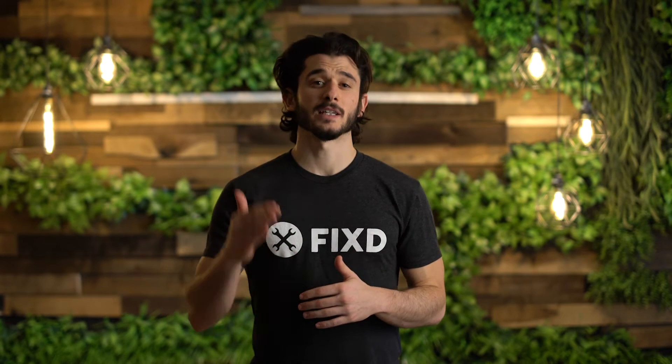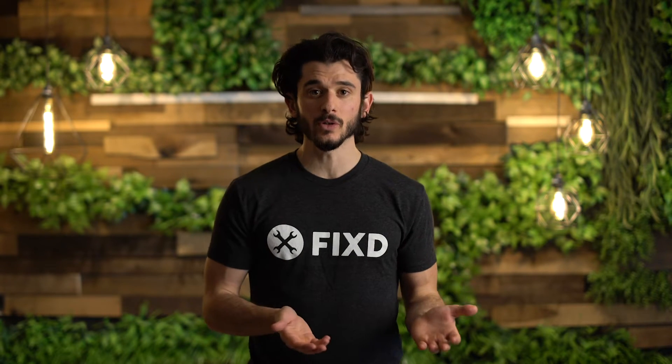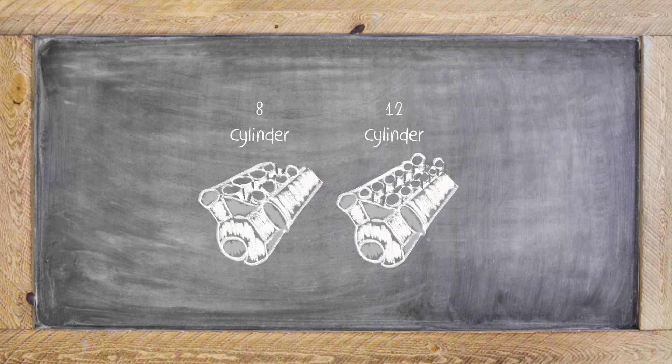P0308 means that there is a specific misfire in the eighth cylinder. It's different from say a P0302 or P0300, which is random multiple misfires. Since it's occurring in that eighth cylinder, it has to be happening in an eight to twelve cylinder engine — it won't be happening in your four or six cylinder engine.